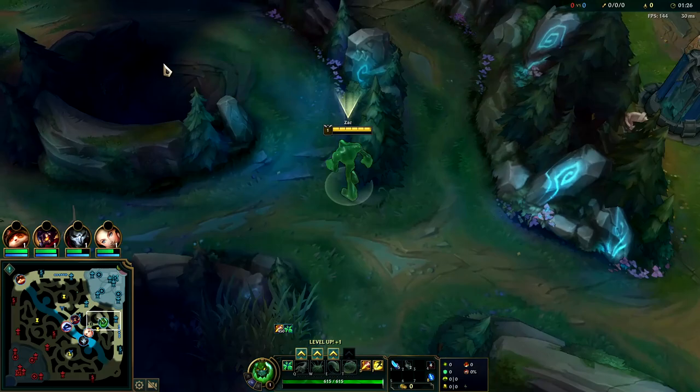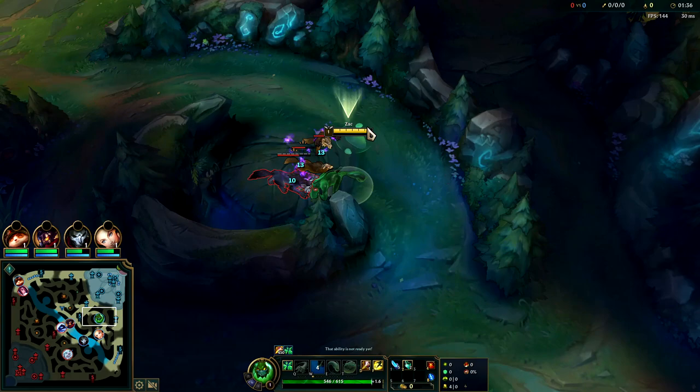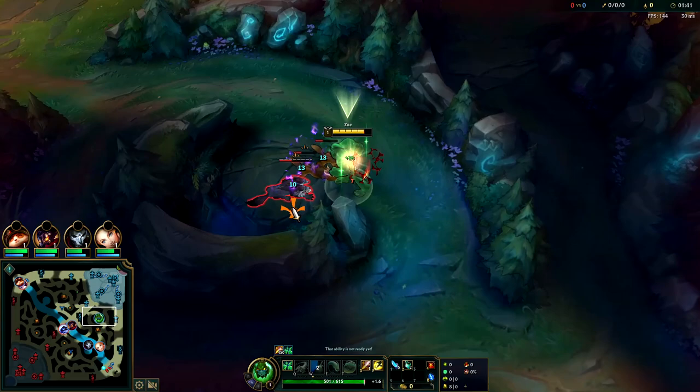Both Sunfire Aegis and Frostfire Gauntlet got slight stat tweaks to make them better for Season 12. If you're ahead I'd recommend Sunfire Aegis — it scales better. If you're behind, get Frostfire; it's 400 gold cheaper. Zack doesn't need a leash, so unless there's a specific reason you want one, skip it — it's better for your teammates to get to lane on time so enemies don't know where you started.